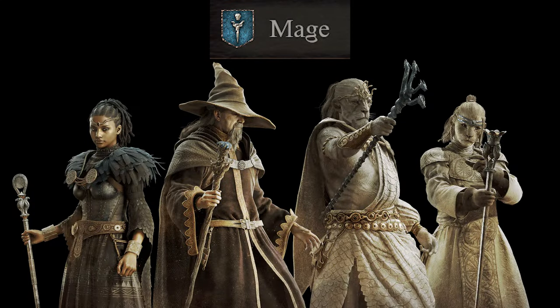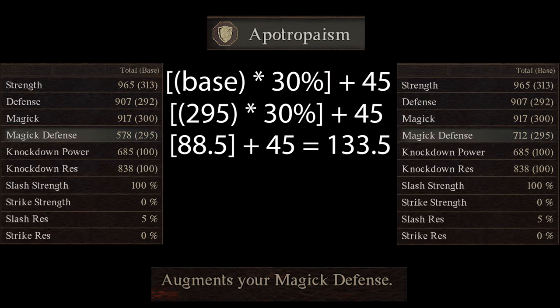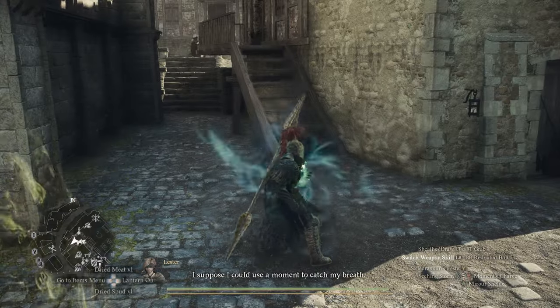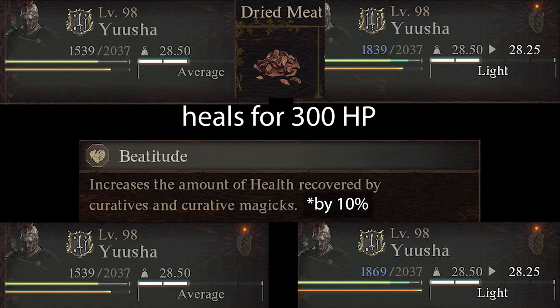The next vocation is the Mage. The first augment mages unlock at rank 2 is Epitropaism. Epitropaism is basically what Fighter's Metal is, but for Magic Defense. It is calculated using your base Magic Defense with an additional 45 points. At rank 4, mages unlock Beatitude. Beatitude increases the potency of curatives and healing spells by 10%, but note that this increase is only for healing received — healing is only buffed for the unit equipping this augment.